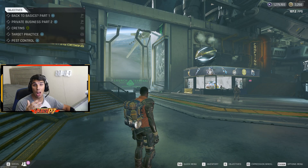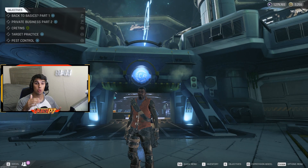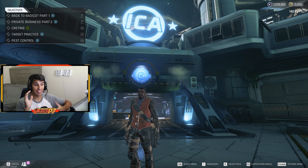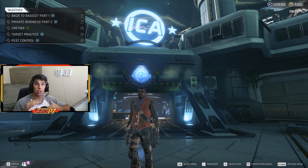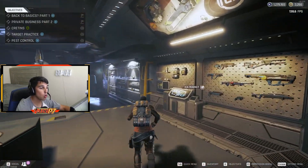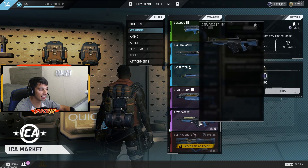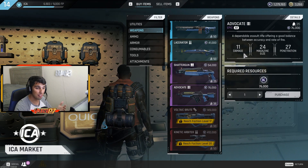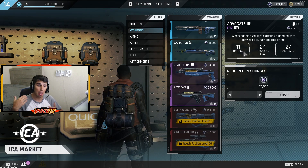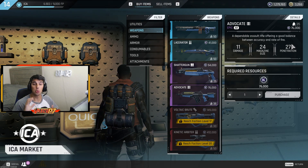First things first, you have to understand how to unlock the Advocate. The Advocate is an ICA weapon that you unlock at level 12 for this faction — that's not too high of a rank, so you can use this gun nice and early into your journey. Head over to the ICA market, go to weapons, and you'll see the Advocate is the fifth gun in the list. It does 11 damage, has a 24 base magazine size, and 27 penetration.